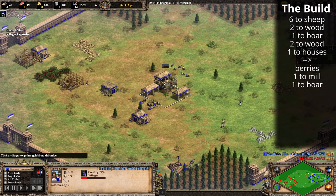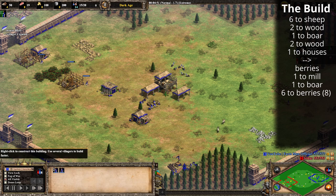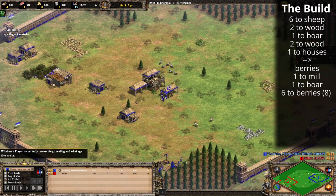From here the next six villagers from the town center will all go to berries to make eight in total. As you can see, I've built the mill one tile away from the berries — that's definitely on purpose. When you have eight villagers on berries it gets a bit cramped and crowded, so having that one tile gap really helps.